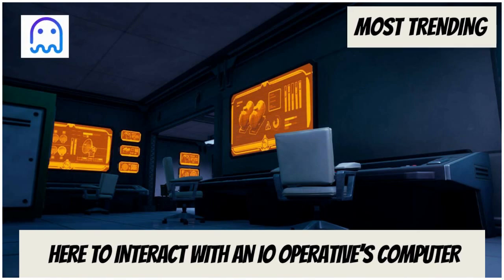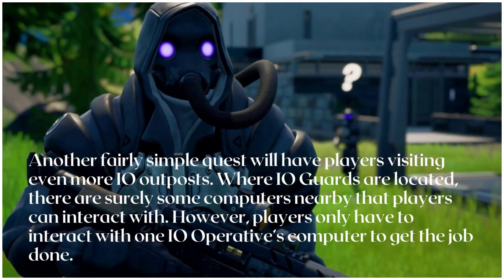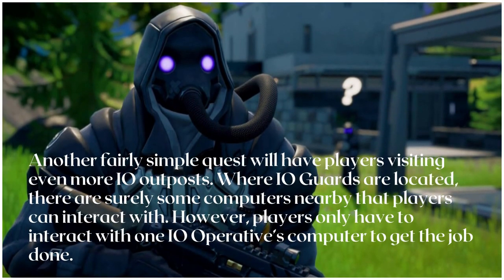Welcome to the most trending channel. Today we're going to explain where to interact with an IO operative's computer. This is another fairly simple quest that will have players visiting IO outposts. Where IO guards are located, there are surely some computers nearby that players can interact with. Players only have to interact with one IO operative's computer to get the job done.